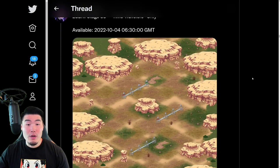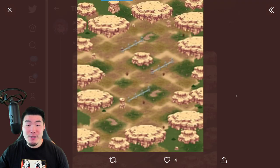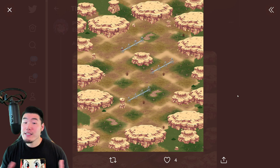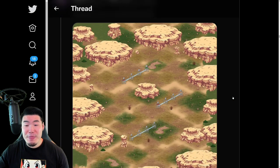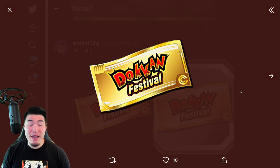And we're also getting a new Extreme Super Battle Stage — Stage 33, Time Travelers Only — which basically looks like every other stage. And we have a new Dokkan Festival ticket for the GT Pan banner.